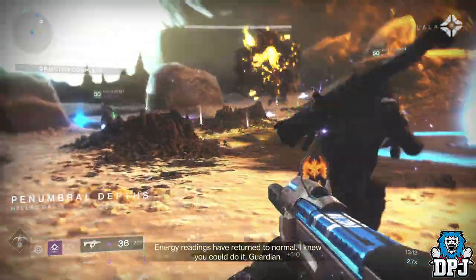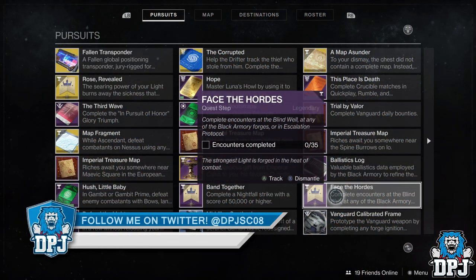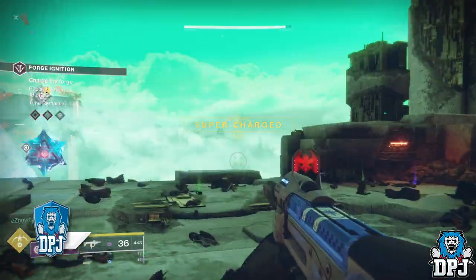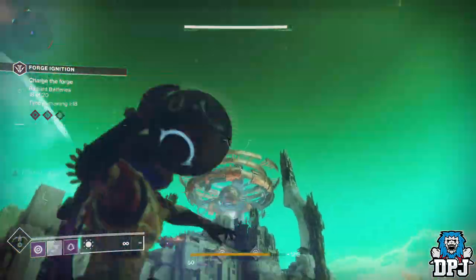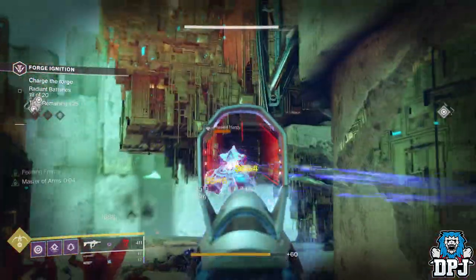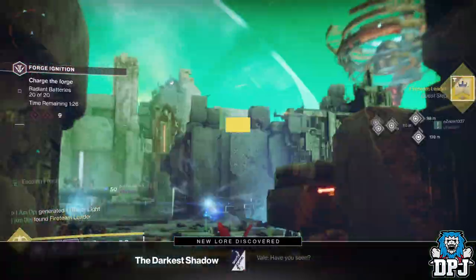Next up, you have to face the hordes by completing encounters either at the Blind Well, Forges, or the Escalation Protocol. Tier 4 Blind Well is reportedly the fastest, giving 7 points per completion. However, the Liar's Athenaeum Forge was quicker for me — you can do it super quick, killing the boss in seconds, and you get 4 points per run. Escalation Protocol could be quicker than both if you have loads of players in the area, but that's never a guarantee.